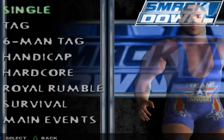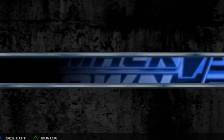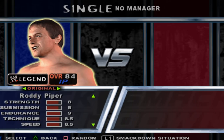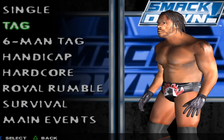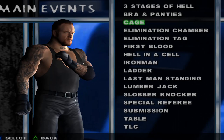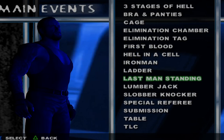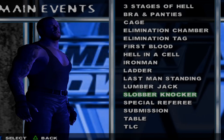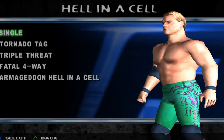Now let's get into Exhibition. We have Singles, Tags, Six-mans, Handicap, Hardcore, Royal Rumble, Survival, and Main Events. And in Main Events we have Three Stages of Hell, Bra and Panties, Cage, Elimination Chamber, Elimination Tag, First Blood, Hell in a Cell, Iron Man, Ladder Match, Last Man Standing, Lumberjack, Slobber Knocker — which I think is like a continuous gauntlet match — Special Guest Referee, Submission, Tables, and TLC. I feel like this has more match types than modern WWE games, which is kind of cool.